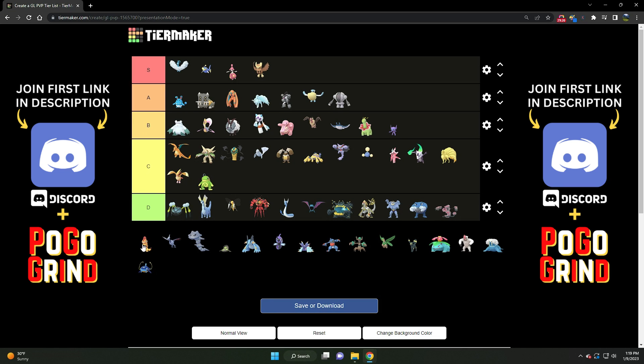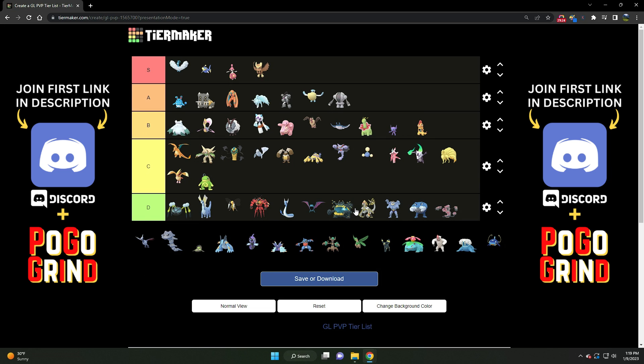Then we've got Scrafty — solid B tier, much like Sableye. Very strong. It's just too many flyers, too many Altarias running rampant. But it can still put in the work for sure. There aren't as many Charmers, which makes it a lot more useful right now. Nidoqueens have dropped completely off the map and aren't even in this tier list — so irrelevant. Scrafty is very solid, but I find myself generally going Obstagoon over Scrafty. For that reason, it's a B tier Pokemon.